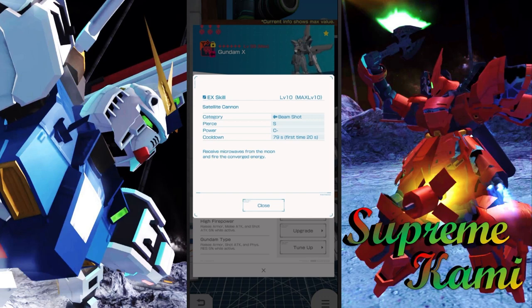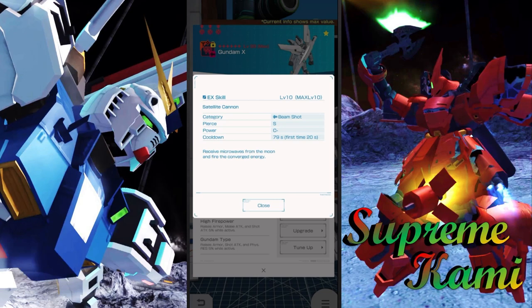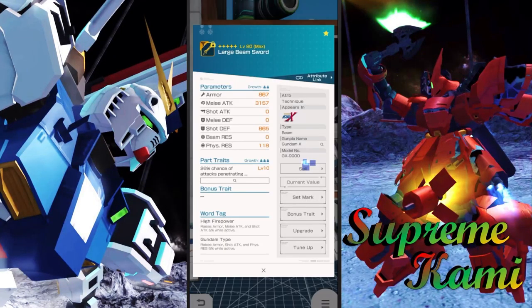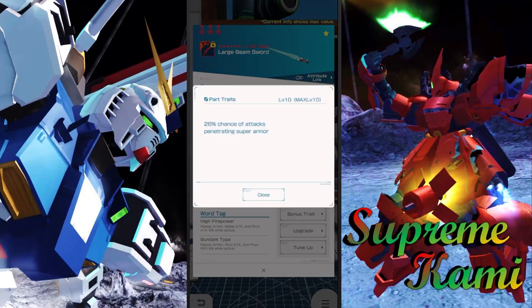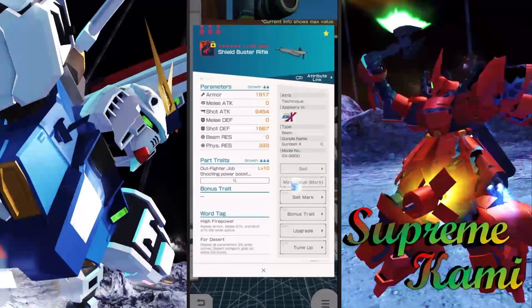I'm going to look at it in the multi-mission boss, the Buplecia, just to gauge how much damage it can do. Moving over to the large beam saber - or beam sword as they call it - not too shabby for melee attack with a teeny tiny bit of shot defense. The portrait isn't going to be great. We also have some pretty good shot attack with shot defense, saber attack, and high firepower.